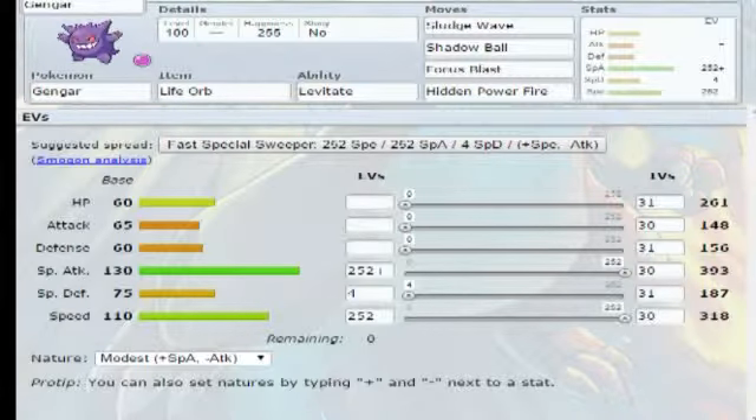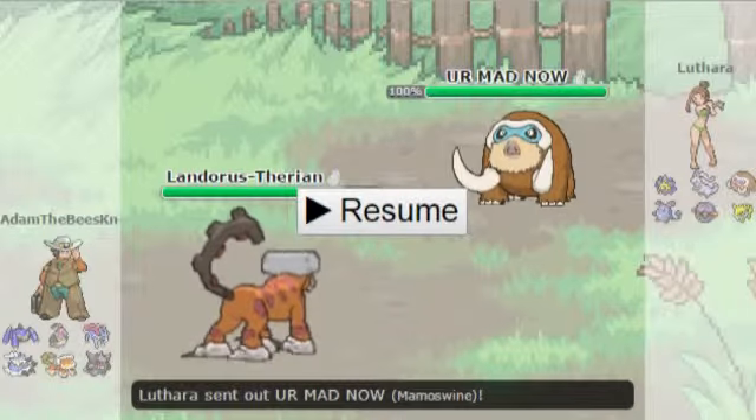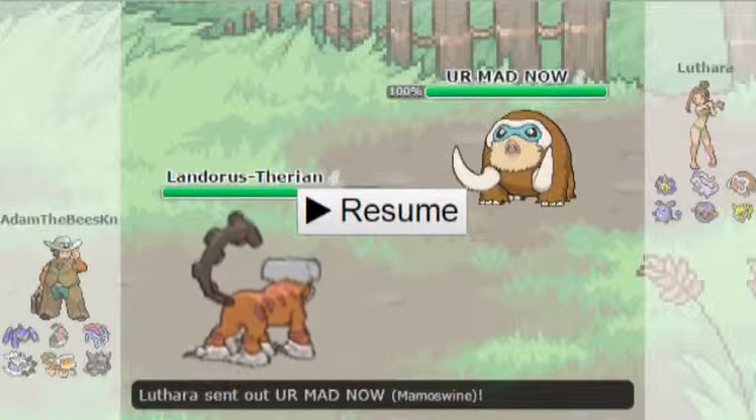Finally we have Modest Shadow Ball, Focus Blast, HP Fire Gengar who's supposed to whittle his team down. Let's move on to the battle.